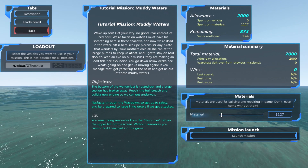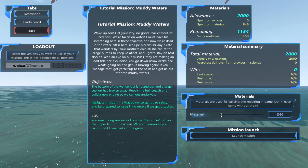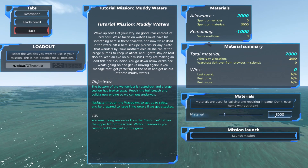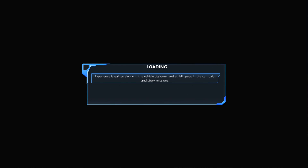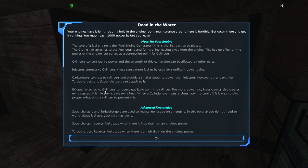I can just cheat immediately — oh, you have a whole bank of them. How many do we need? I'll just leave it at a thousand. Fixed it — that took a lot of effort. We're pirates. Dead in the water: 'Your engines have fallen through a hole in the engine room — maintenance around here is horrible. Get it running.' We don't have any engines — I can't fix the engines, they fell through a hole in the engine room.